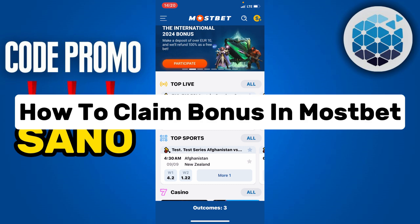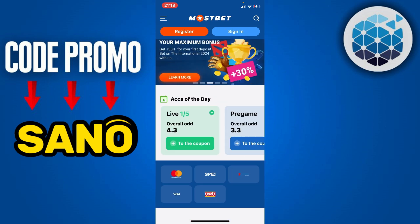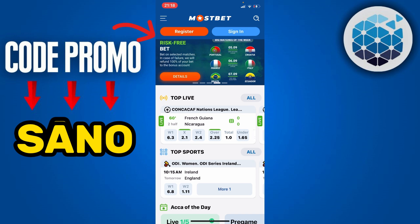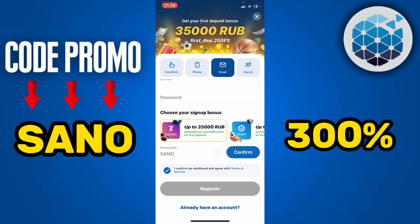In this video I'm going to show you how to claim bonuses in MostBet. This is really easy. Before we continue, I invite you to create a professional MostBet account. To do this, click on Register, then enter all your information, and at the promo code section you are going to enter the promo code 'sun'.